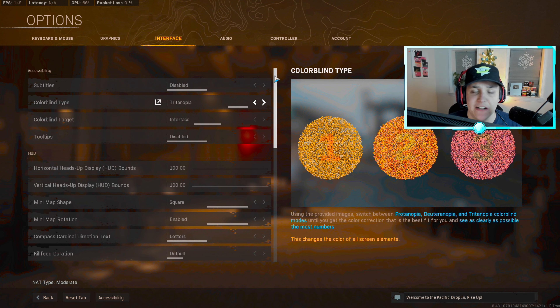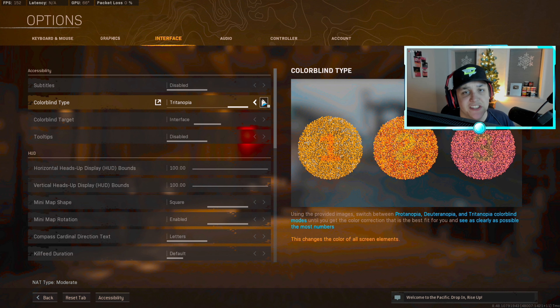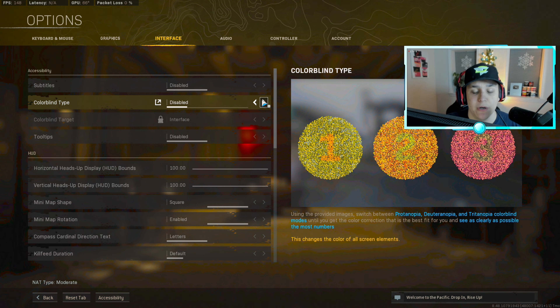One of the new settings they added is camera movement. By default it's on 100, so you're going to want to lower this all the way down to least, which is 50. It says 'adjust the intensity of camera shake movement — does not apply to all camera movement,' so it doesn't apply to everything, but it applies to most things. Pretty much when you're doing slide cancels, bunny hops, whatever — it'll decrease the shakiness of the camera itself, so definitely change this.